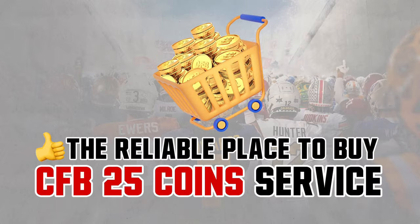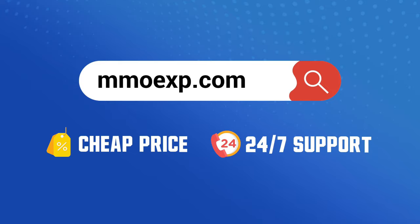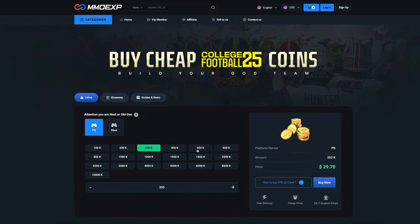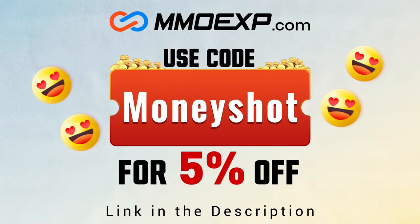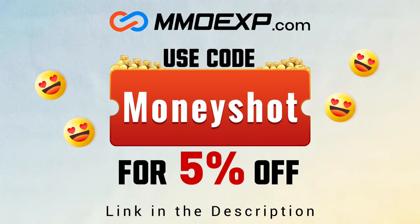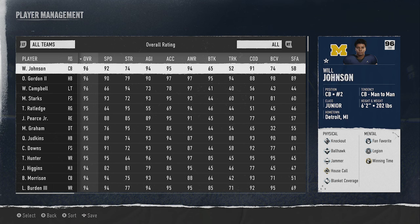If you're looking for fast, cheap, reliable coins for your College Football 25 team, check out my coin sponsor at MLxp and use discount code 'money shot' for five percent off your order — link in the description below.